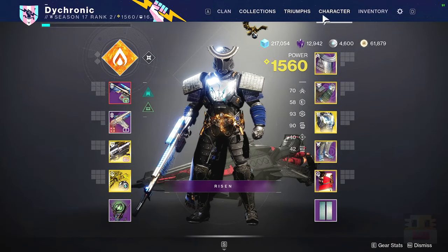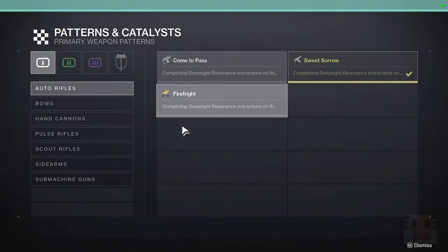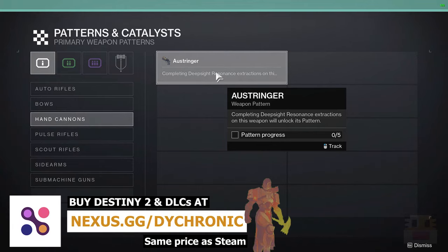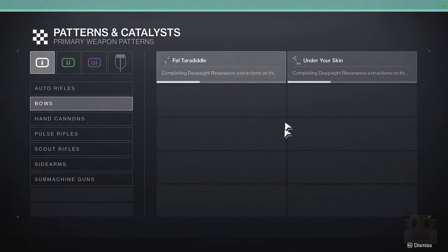If you go over to the triumph section and the pattern and catalyst section, you'll see a lot of the new weapons. In fact, all the new weapons at that vendor are available for shaping. Once you get enough Ostringers, for example, you can craft an Ostringer, and I'm very excited to look at all the different possible rolls.